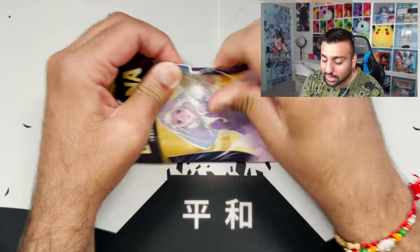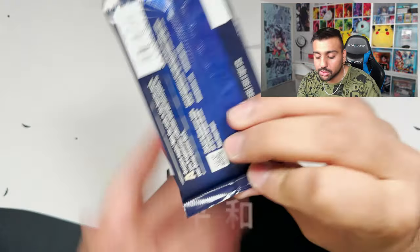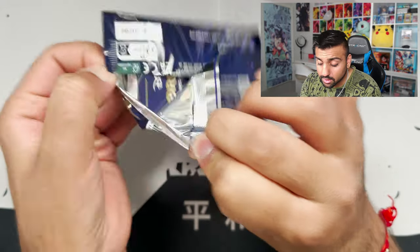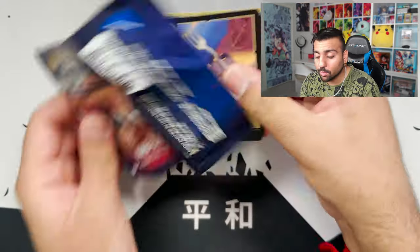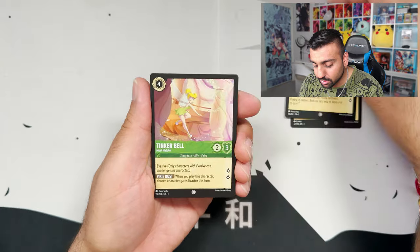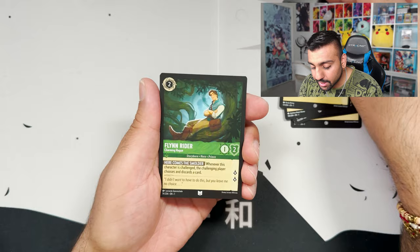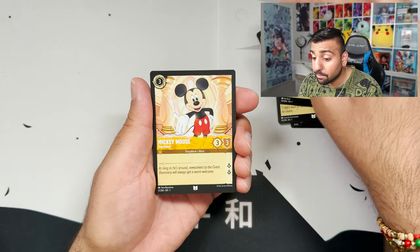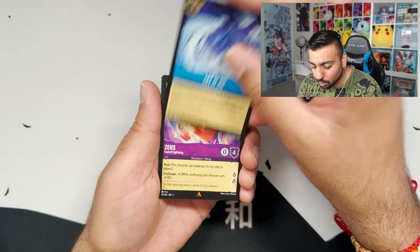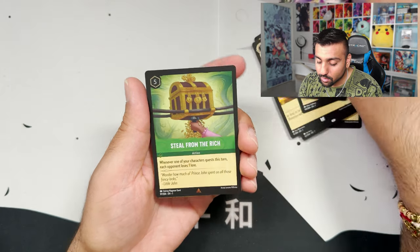20 packs, five Legendaries — I'm pretty sure we did better than a Booster Box ratio. I think a Booster Box guarantees four Legendaries — correct me if I'm wrong. I haven't opened a Booster Box because they're way too overpriced. Final pack: Archimedes, Tinkerbell, Merlin, Gaston, Aladdin, Flynn Rider, Eye of Fates, Mickey Mouse, a Rare Let It Go, a Rare Zeus, and the final card — a Rare Steal from the Rich Uncommon Foil.